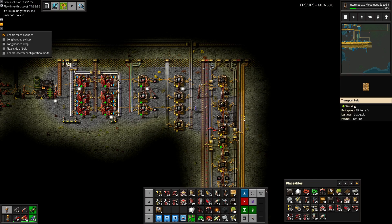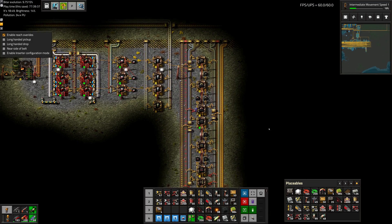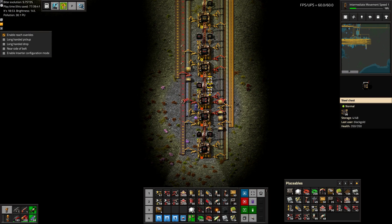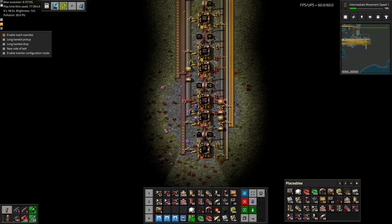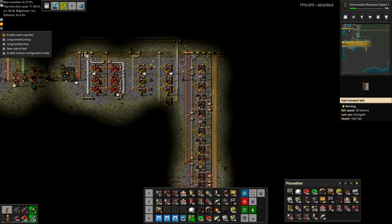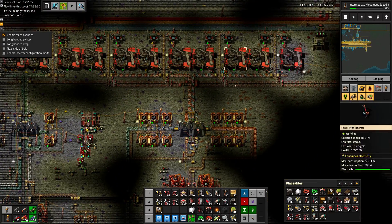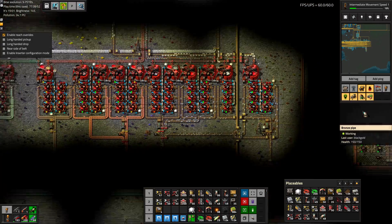Greetings, Marsh here, and welcome to episode 65 of my modded Vectoria playthrough. On this episode, we're going to tackle something that is probably the most complicated thing that we've tackled up until this point, and that is making a nice and compact blueprint for washing ores and preparing them for tier 2 sorting.